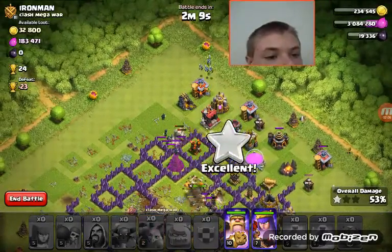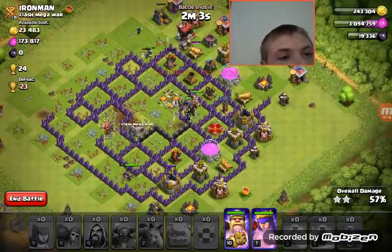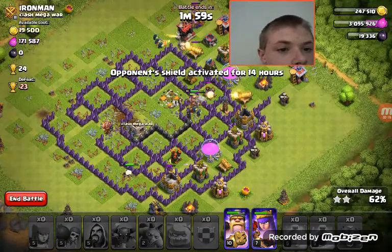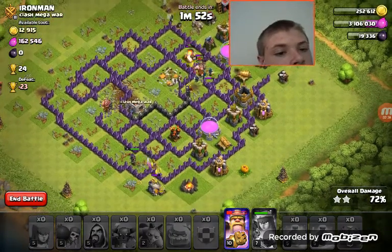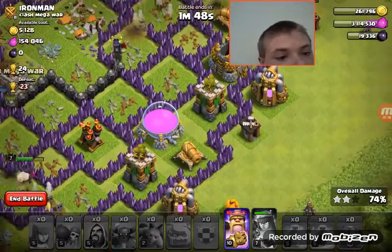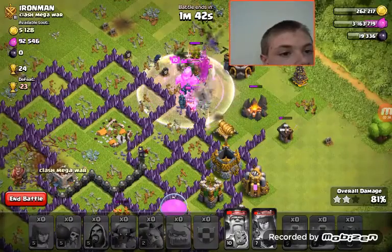You can just place them. I've got to get that elixir. I've got to get that elixir storage right there. I've got to get that one too. There you go — get that, get that. Yes!